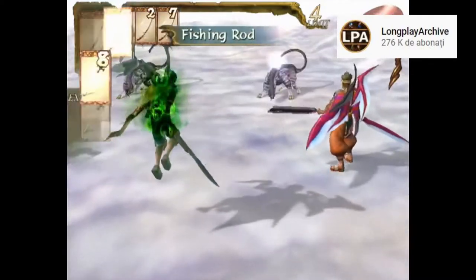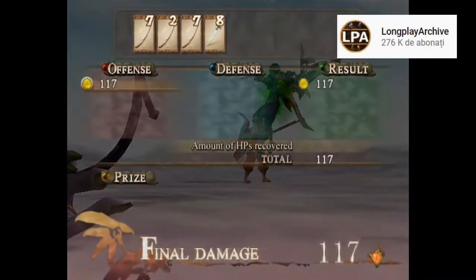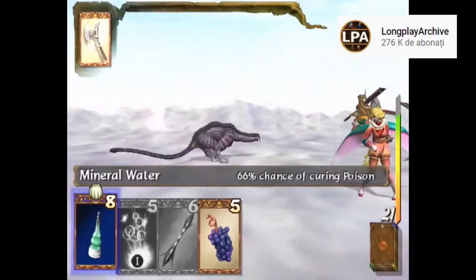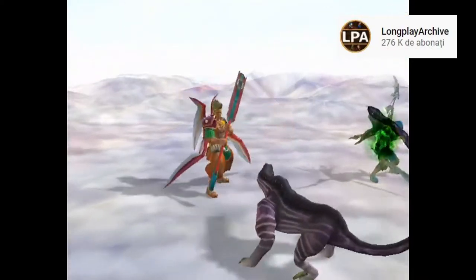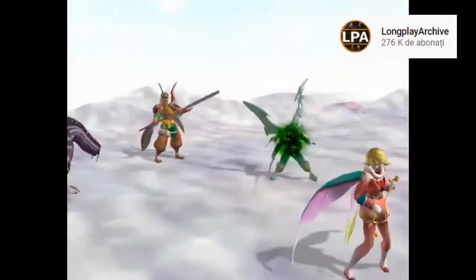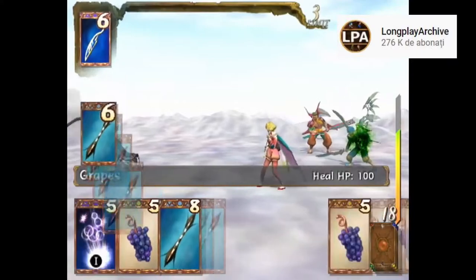Each card has a different effect and that's how you play the combat sections. Cards are randomly given to you, and there are two phases in a battle: the attack phase where you choose between attack cards, and the defense phase where you select from defense cards. You can also sacrifice cards to get new ones if you have a bad hand, and this card system gives depth to the gameplay.